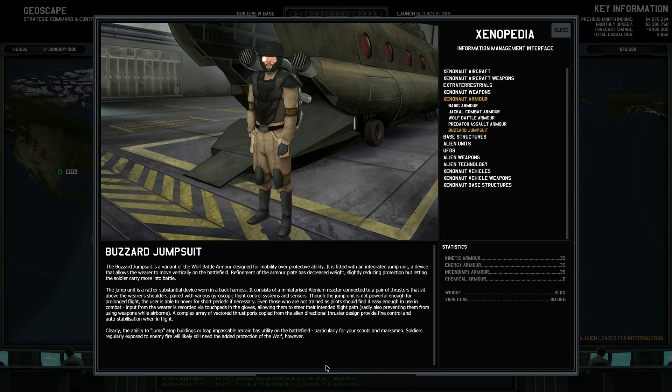Refinement of the armor plate has decreased weight, slightly reducing protection, but letting the soldier carry more into battle. The jump unit is a rather substantial device worn in the back harness. It consists of a miniaturized alien reactor connected to a pair of thrusters that sit above the wearer's shoulders, paired with various gyroscope flight control systems and sensors. Though the jump unit is not powerful enough for full-on flight, the user is able to hover for short periods if necessary. Input from the wearer is recorded via touchpads in the gloves, aligned on the steer of their intended flight path — sadly also separating them from using weapons while airborne. So basically he can't use weapons while he's in flight, but he can fly.